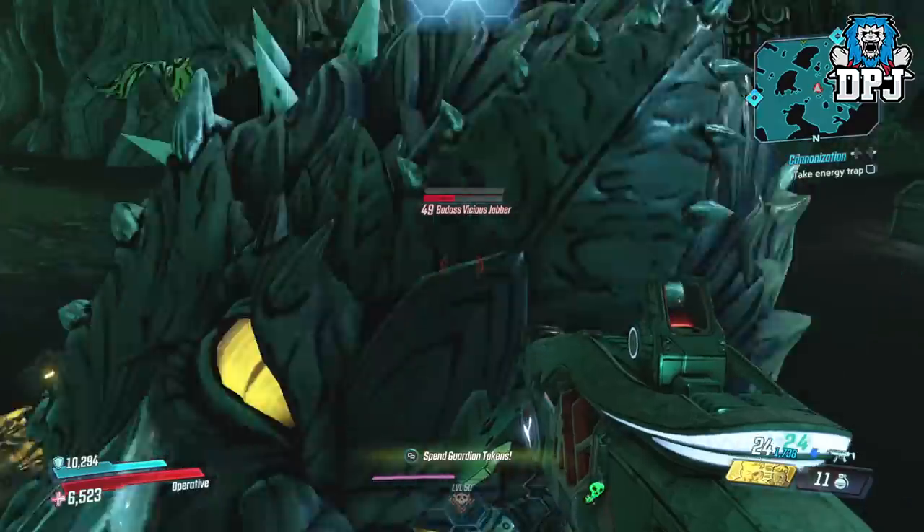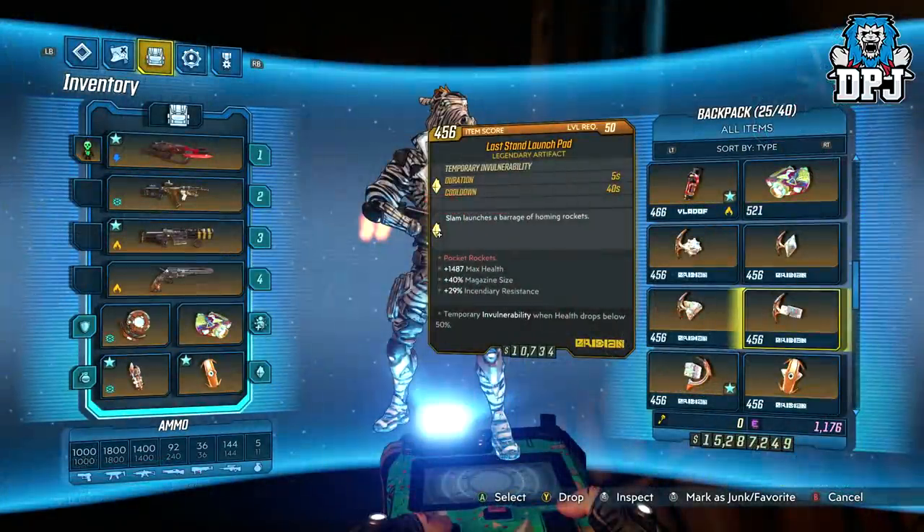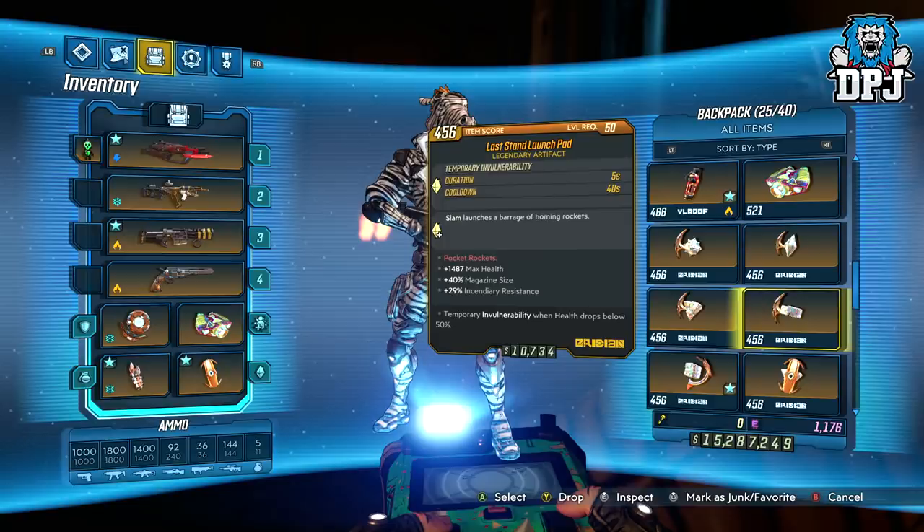So to achieve this state of immortality, all you need to do is have one specific artifact perk, and it's this: temporary invulnerability when health drops below 50%. I'm not sure if this is limited to this artifact or if it can drop on others, but this perk does the magic.